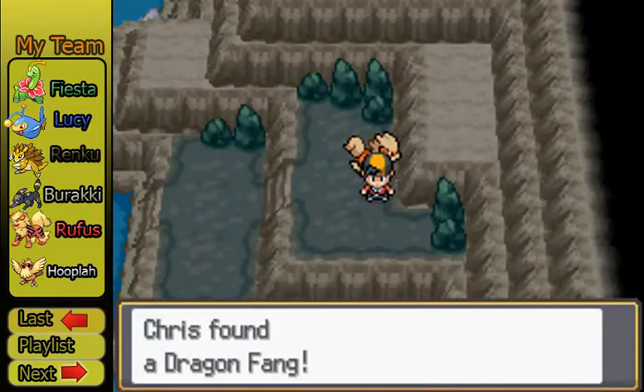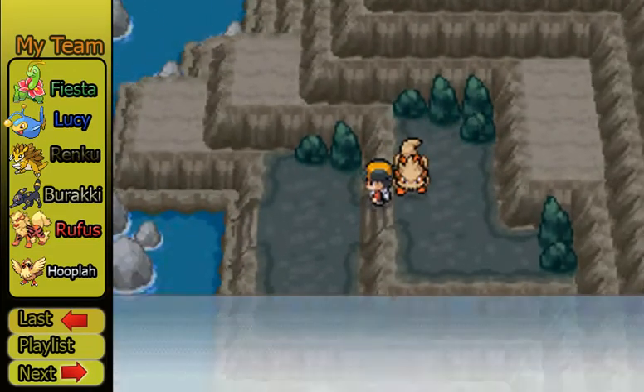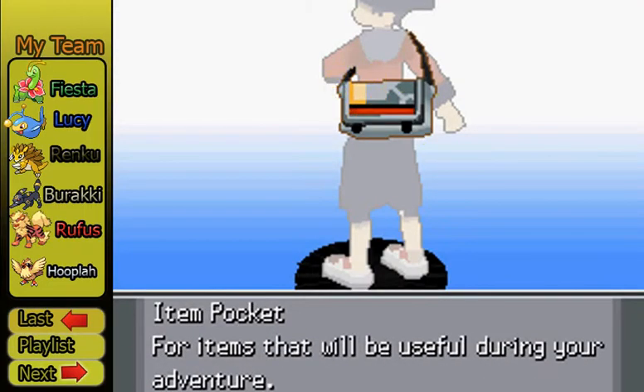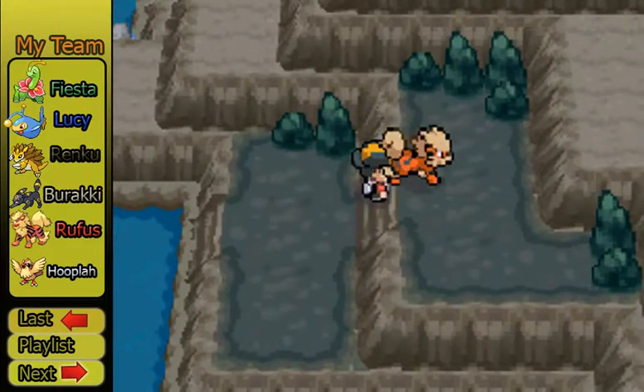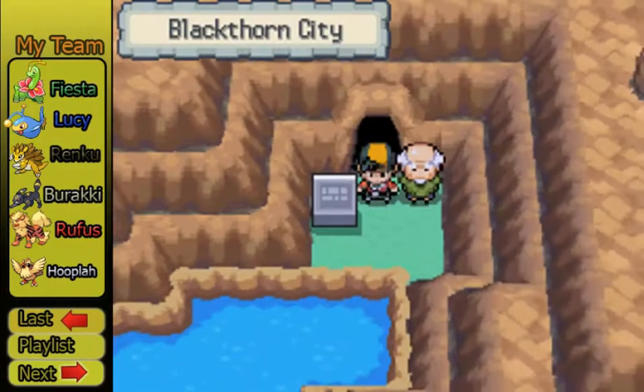So over here is a dragon item — I think it just increases Dragon-type moves. Do I have an escape rope? Yes, I do. That is very helpful. And now we're out of there.